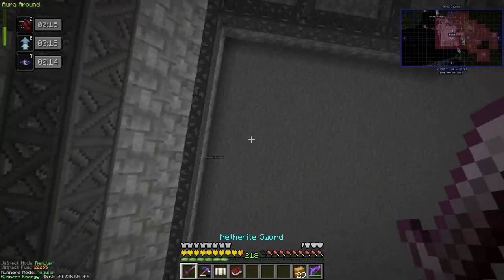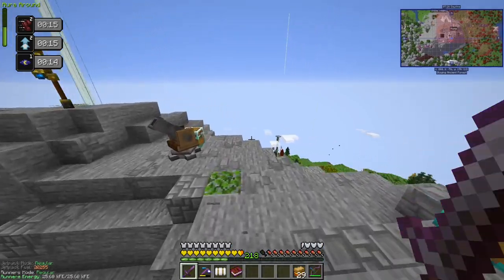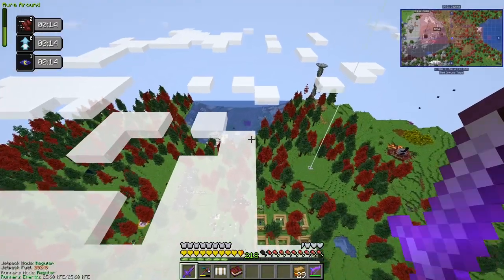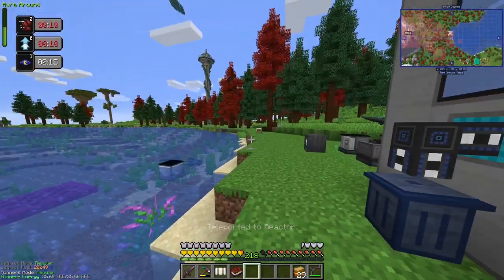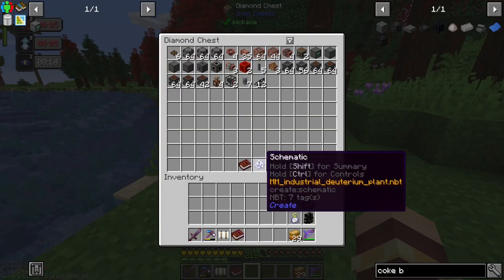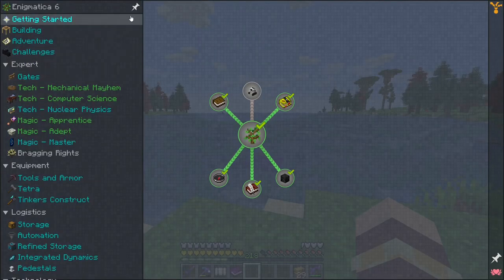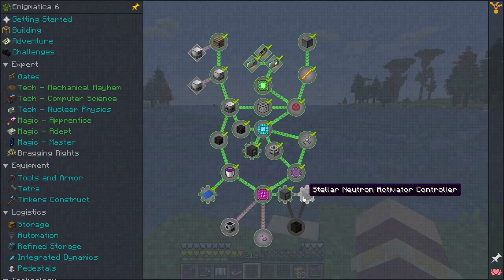I have got all the ingredients ready to make the automated iridescent altar. And the other thing I've got all the ingredients for is down here — the industrial deuterium plant. Because one of our next things we have to work towards is lots of power so that we can make antimatter.